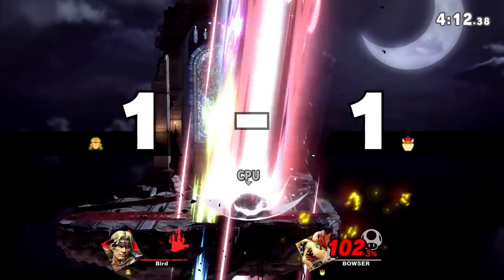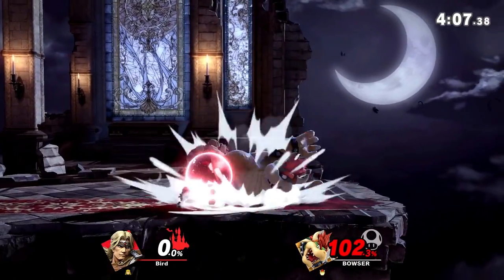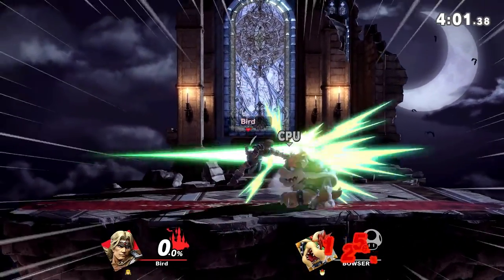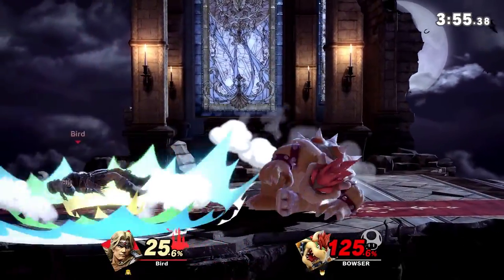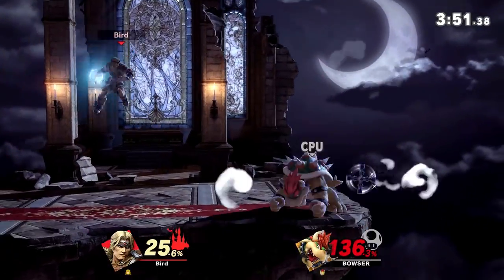The axe goes through stages just like in Castlevania, and it's really good at edgeguarding. It can even go through the ledge, so you don't have to mess with where you throw it too precisely. I gotta be careful here because Bowser's just gonna smack me around while I'm talking.